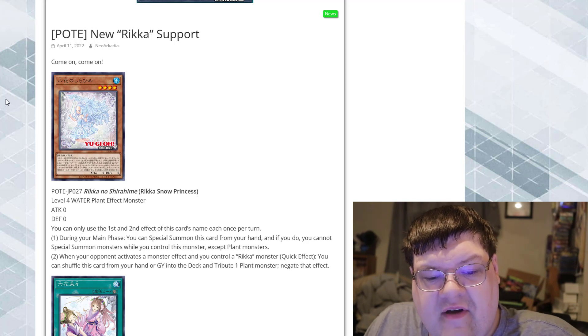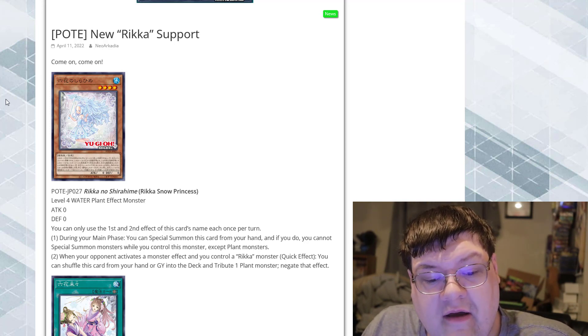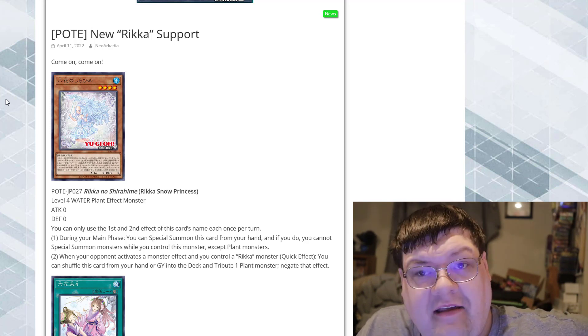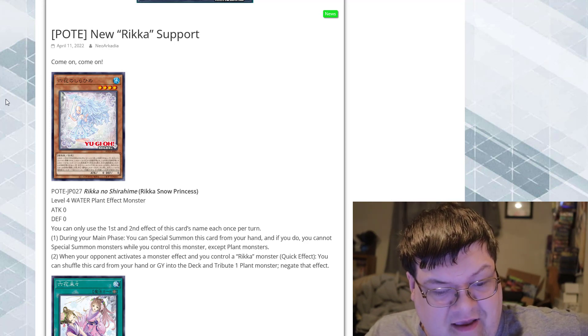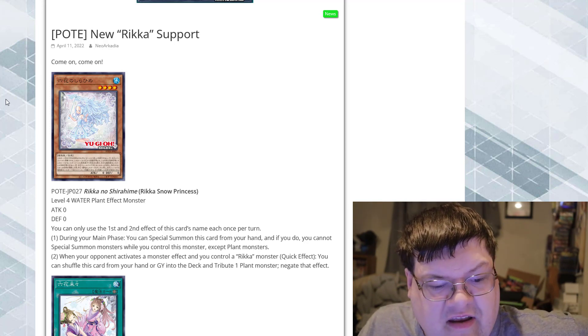When your opponent activates a monster effect and you control a Rika monster, quick effect: you can shuffle this card from your hand or graveyard into the deck and tribute one plant monster to negate that effect. That is also amazing — holy crap. This actually acts as a hand trap to protect something while tributing. That is such an interesting condition.